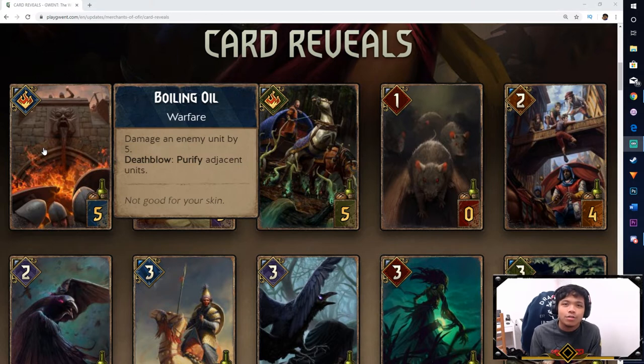It is a stronger version of Alzur's Thunder. So if you run any Northern Realms decks and you want some removal, Boiling Oil would probably be the go-to card instead of AT. I like how they're making faction-specific damaging cards so not everyone just uses AT anymore, since AT is such an iconic card for Gwent. It is a Warfare card, so cards with Resupply will get support from it. I like seeing more Warfare support for Northern Realms — I feel like they didn't get much love in the past few months.